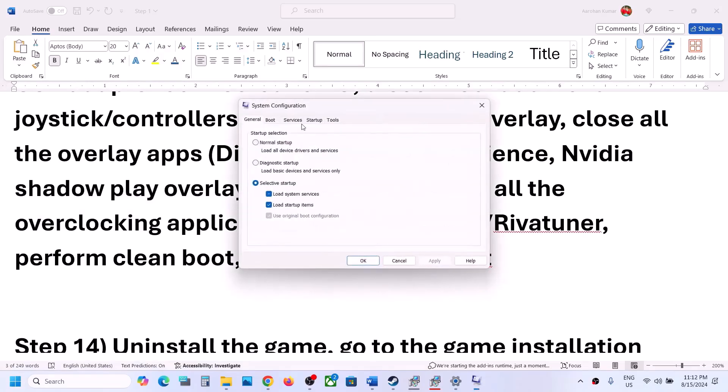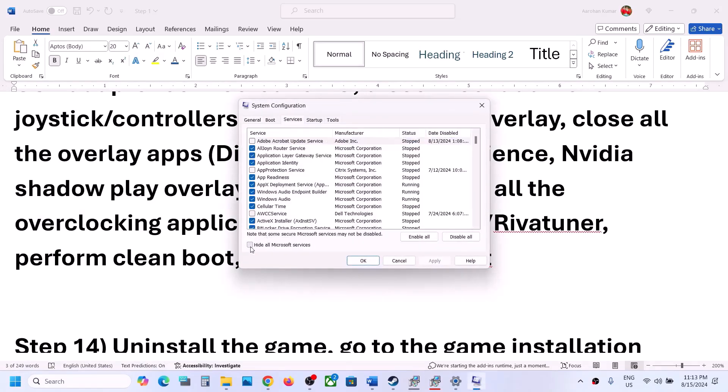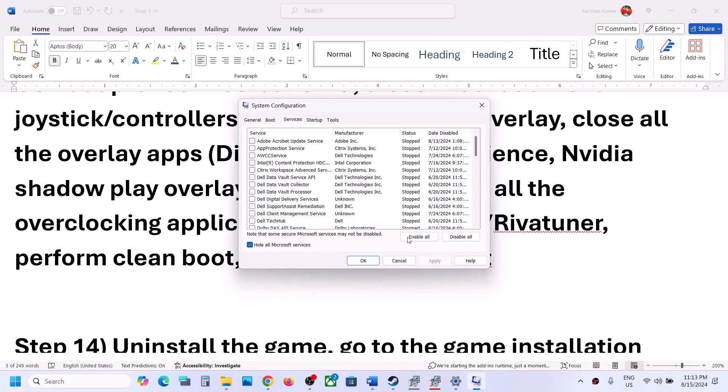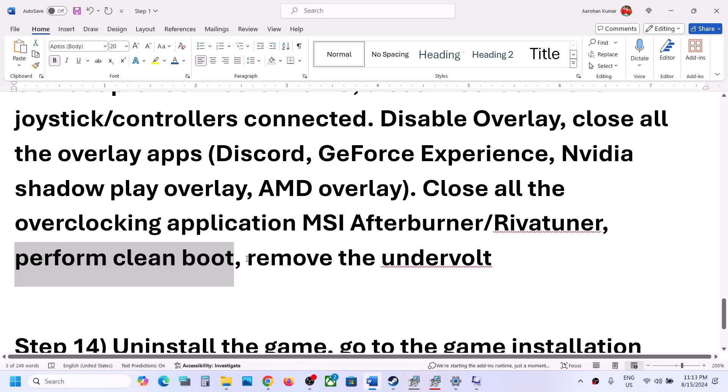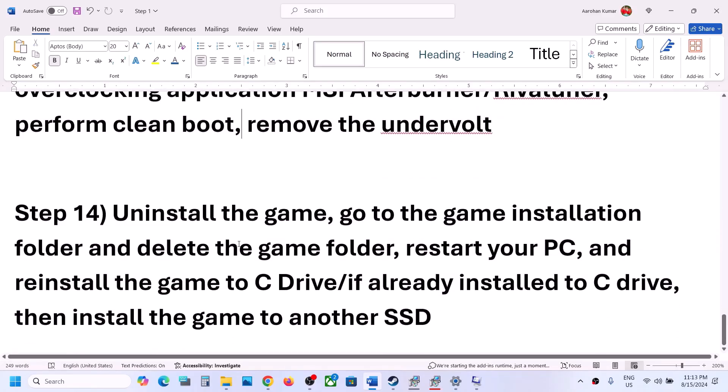The next step is to perform a clean boot. Type System Configuration in the Windows search box and open it. Go to the Services tab, check Hide All Microsoft Services, then click Disable All. Click Apply, click OK, restart your computer, and then launch the game. Also, if you have undervolted your computer, remove the undervolt and then launch the game.